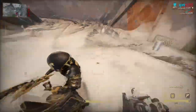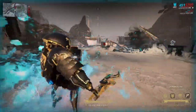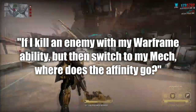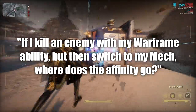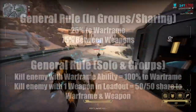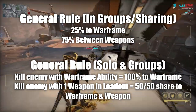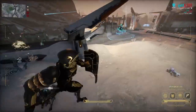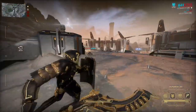So I asked myself about Affinity and the way that it's distributed, and I came to a question I didn't know the answer to. If I kill an enemy with my Warframe but switch into my mech, where does the Affinity go? One would assume it would go to the Warframe, but since we can only control one thing at a time — a Warframe, an Operator, a Mech, or an Archwing — it really became something I wanted to test.